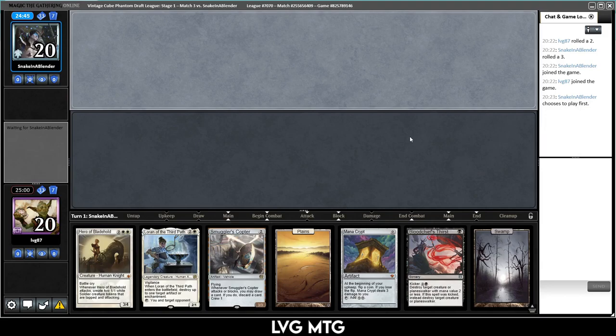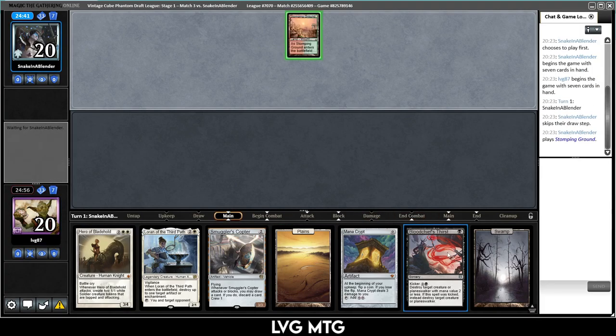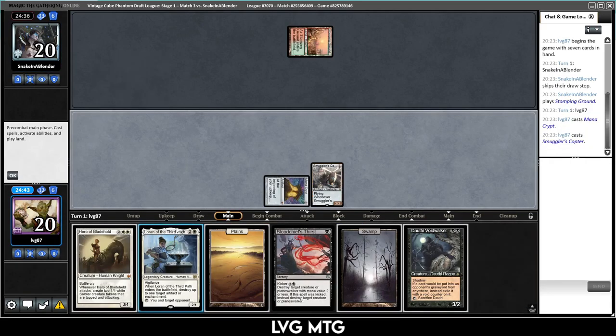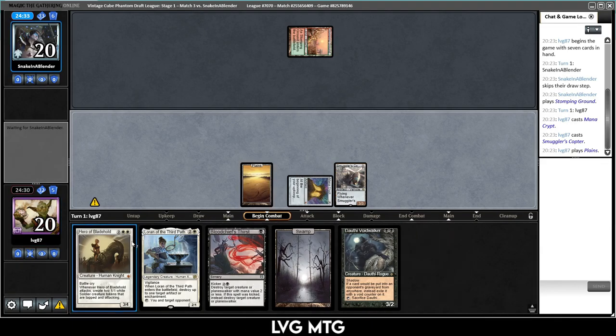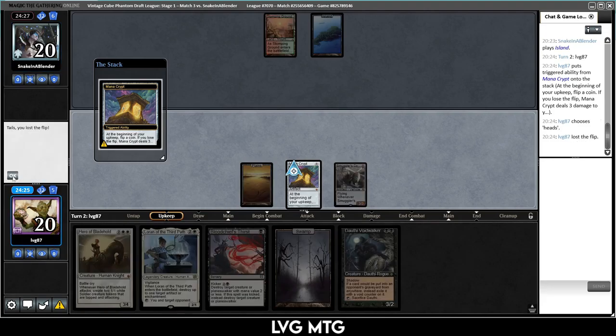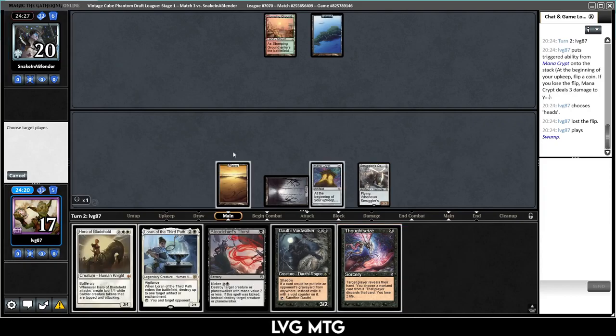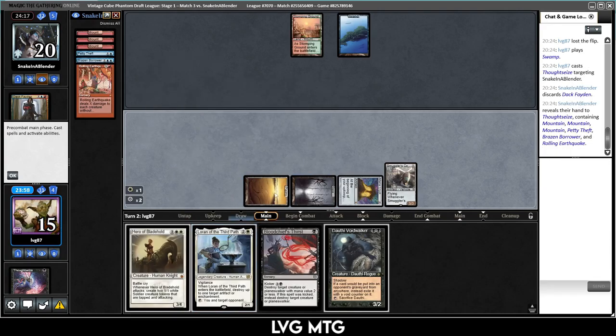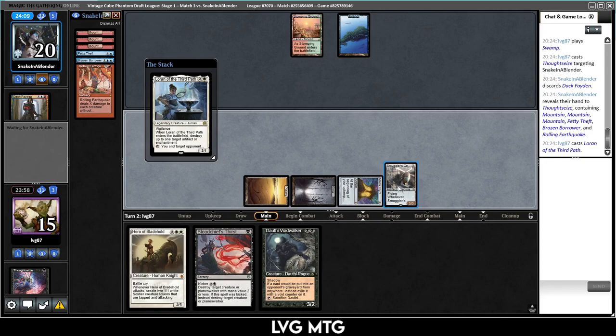On to the finals — we have a very nice hand. Turn one Smuggler's Copter off Mana Crypt, Loran, and maybe a turn-two Hero Blade Hold. We're keeping — we even have a removal spell. Mana Crypt, play Copter. Play Plains turn two — Hero is so much better than Voidwalker as a turn two. We draw a Swamp. They don't do anything. Heads-lost-a-flip — Thoughtseize. Let's Thoughtseize: Brazen Borrower or Deckfade — Brazen Borrower is annoying because they'll bounce my Copter, but Deckfade will steal it. I know what I'm choosing.